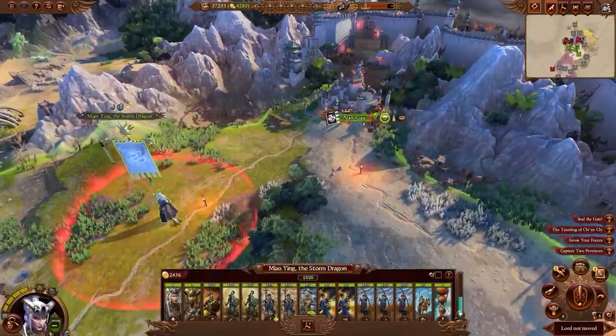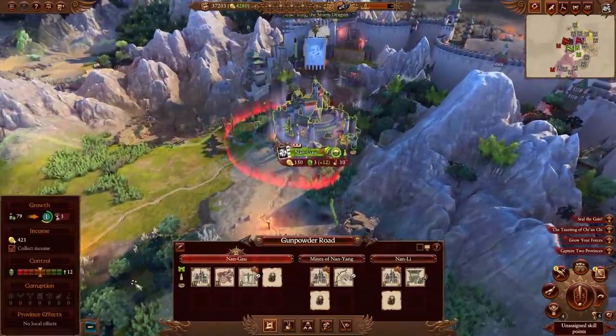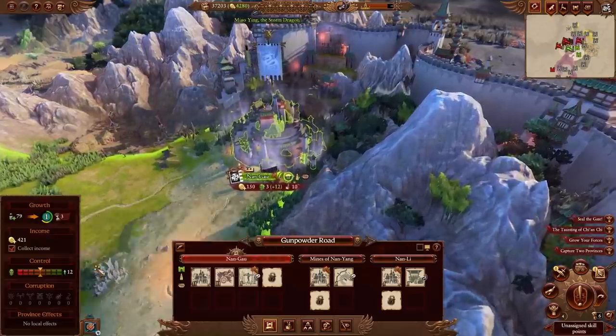We'll begin by issuing the Storm Dragon's Edict commandment, lowering corruption, bolstering defense, and decreasing our enemies' movement range.